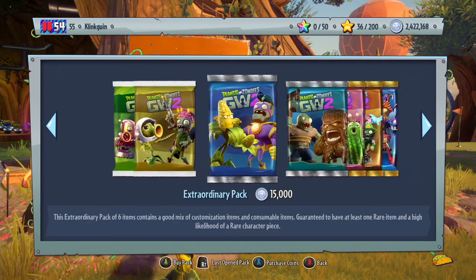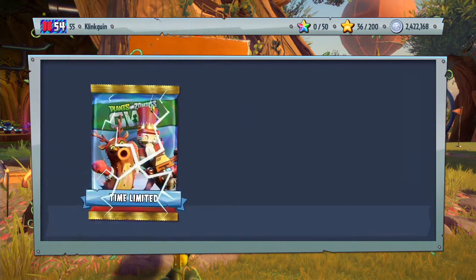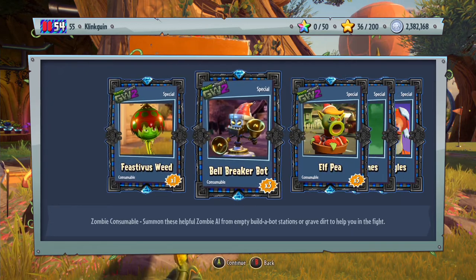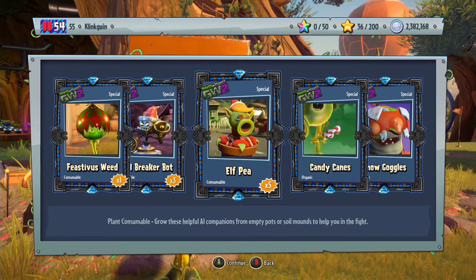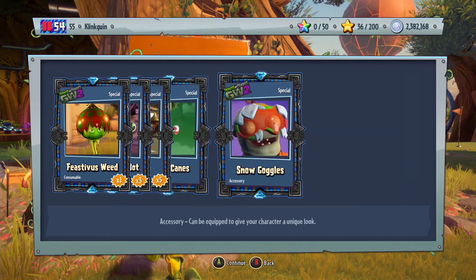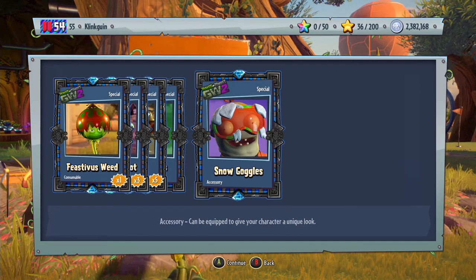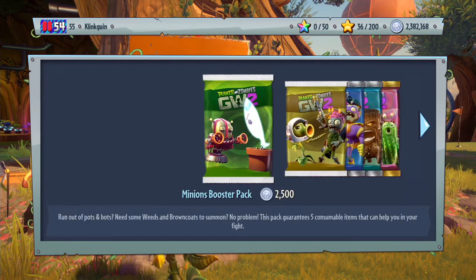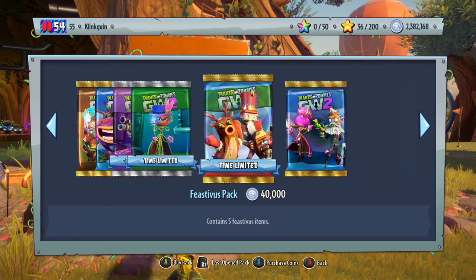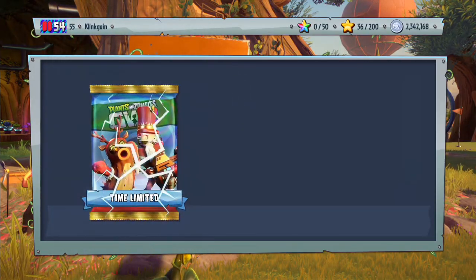It's got popcorn for the tinsel, but it actually is really cool. Let's go ahead and open up another one. I'm gonna guess we're going to go under two million coins today, that's completely fine with me. We get the Candy Cane Organic for the pea shooter and the Snow Goggles accessory for the imp — I really like that one. I think it would be easy for him to blend in on the Great White North map if you wore that, which would be pretty cool. Let's open up another Feast of Us pack.